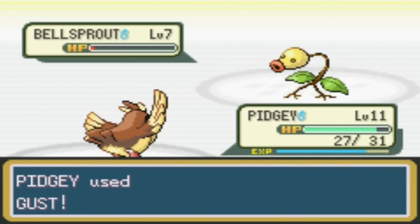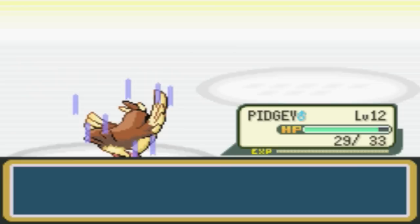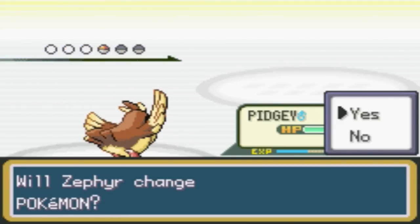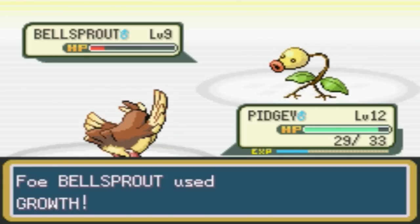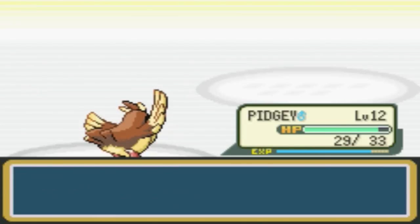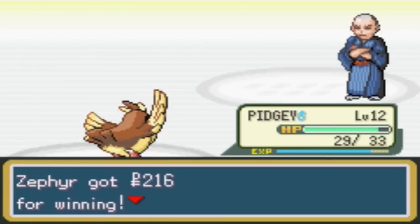Because you never know what the first gym is gonna be like. Level 12 for Pidgey. Next Bellsprouts — gonna stay in. And that'll do it for this Bellsprout. Oh, I'm weak. Yes, you are. And thank you for your money.